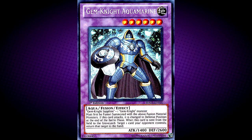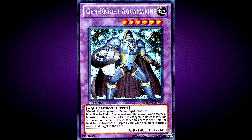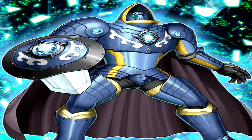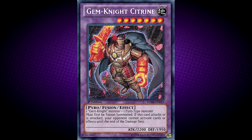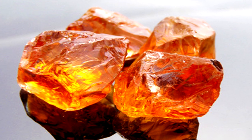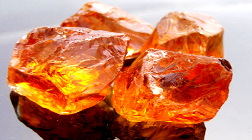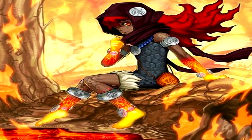Next up, Gem Knight Aquamarine. This card is named after the mineral Aquamarine. This monster has the highest defence out of all the Gem Knights, and this monster's weapon is a bladed shield, likely based on its effect. Next up, Gem Knight Citrine. This card is probably named after Madeira Citrine, a bright orange gemstone. The arm and sword of this monster are similar to those of the Lavals.